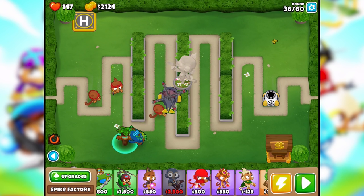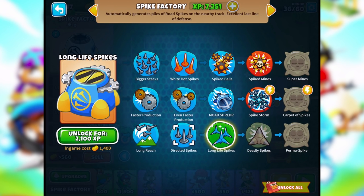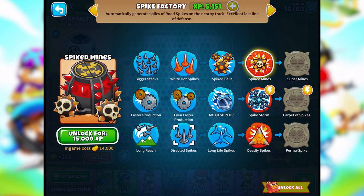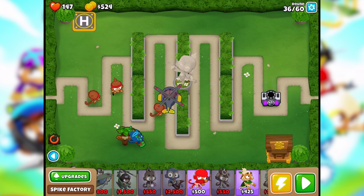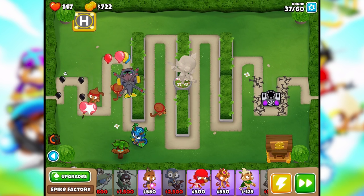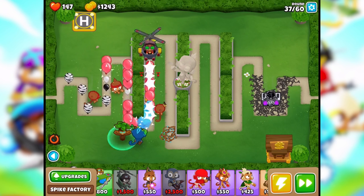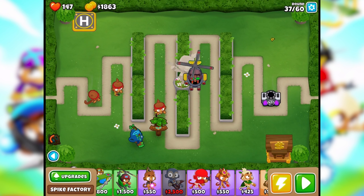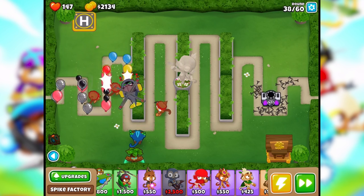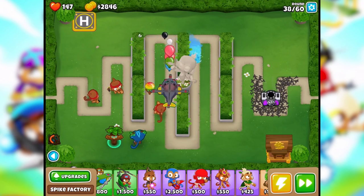Okay, we can also put something down here. Which one makes sense - faster production? MOAB shredder would also make sense. Long ranged? I don't remember which ones to use. MOAB shredder - let's go with faster production. There we go, just in case things get dicey. I want to put out a super monkey very very soon but it's gonna take a while. These are always tough. Oh geez, things are getting dicey. Okay, we're safe for now. It doesn't do an incredible amount but it should be okay.